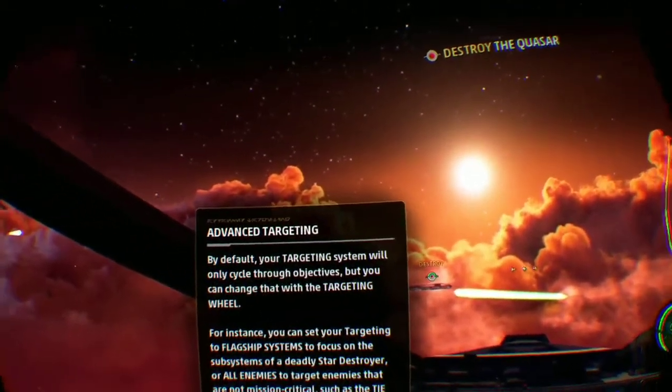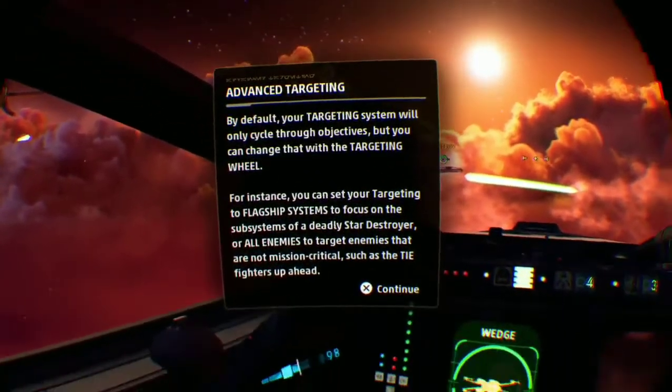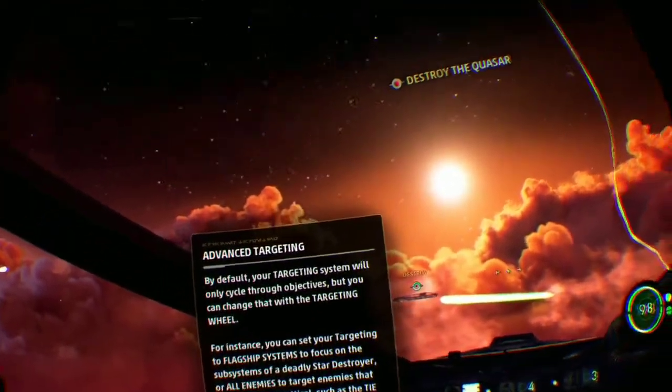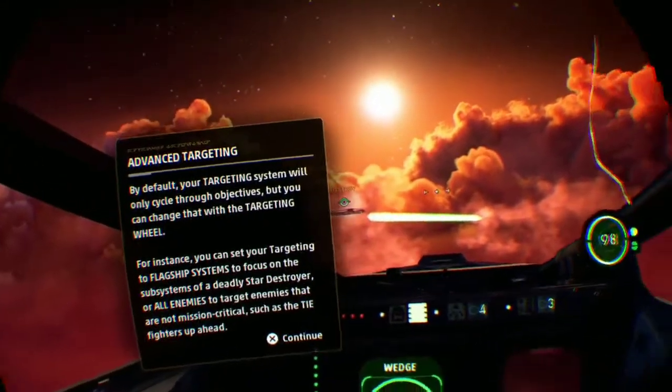By default your targeting system will only cycle through objectives, but you can change that with the targeting wheel. For instance, you can set your targeting to flagship systems to focus on the subsystems of a Star Destroyer, or all enemies - to target enemies that are not mission critical, such as the TIE fighters up ahead.